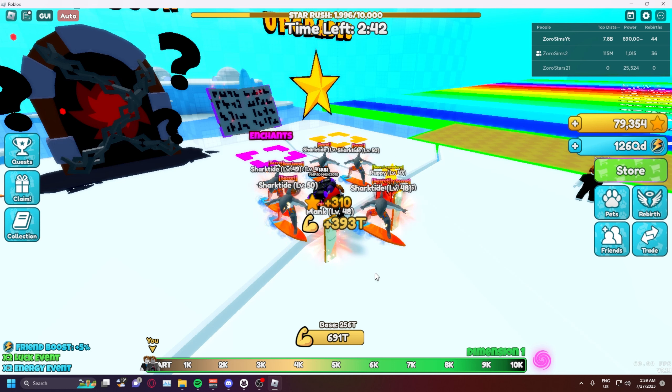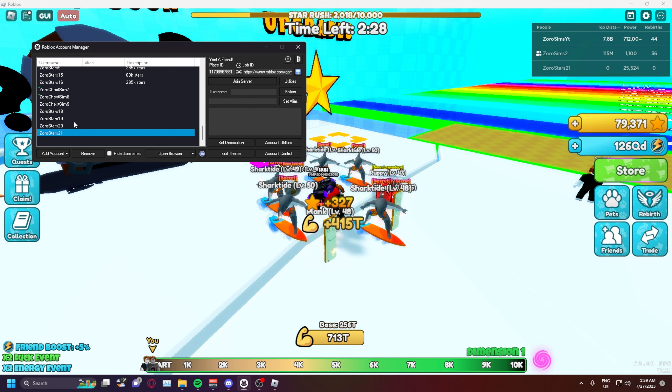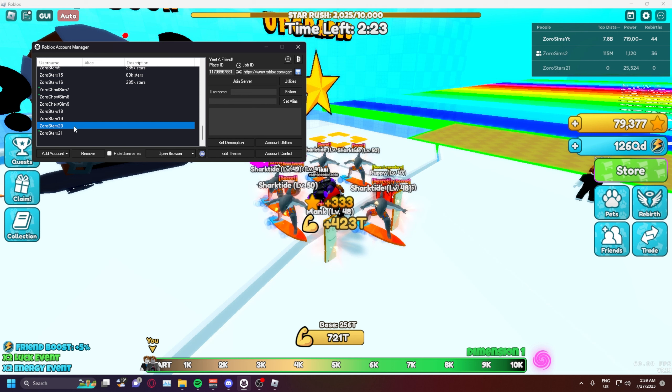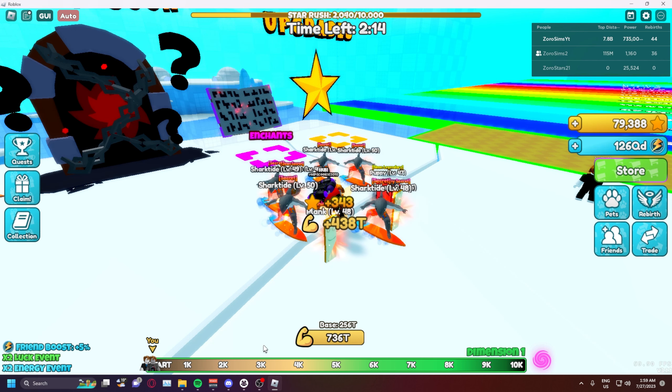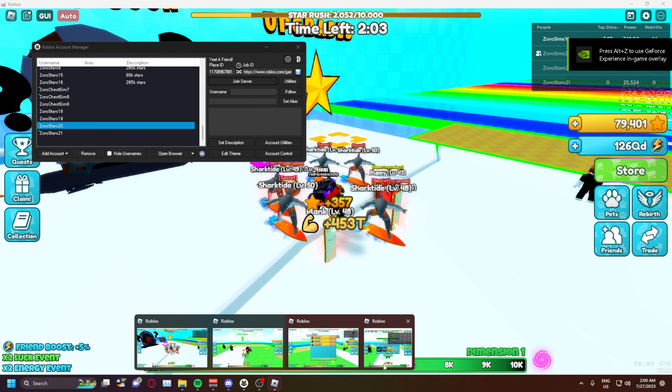You do need alt accounts, so if you're on PC you'll need something like the Roblox Account Manager application, or you can download the Microsoft version of Roblox and open both versions to join yourself that way. I recommend the Account Manager application — it's very handy. As you can see I have a lot of alt accounts here and literally all I do is click 'Join Server' and it puts me in. I'll have a video linked below explaining how to use this application and alt accounts.